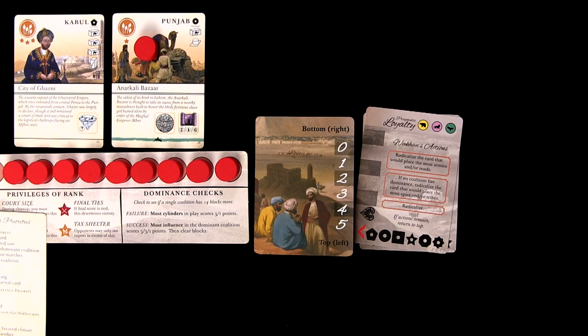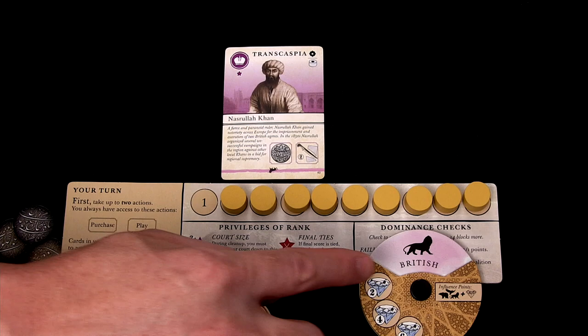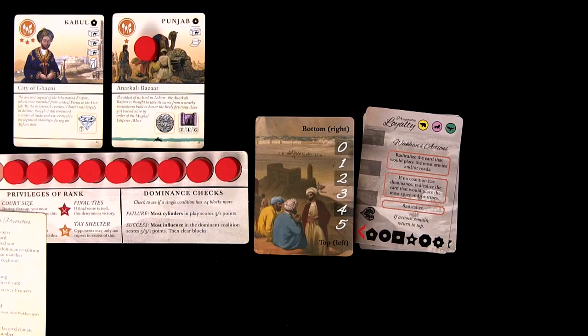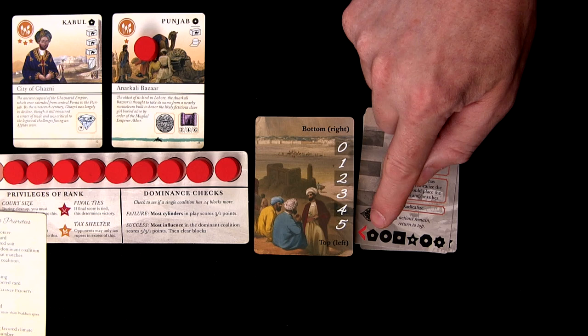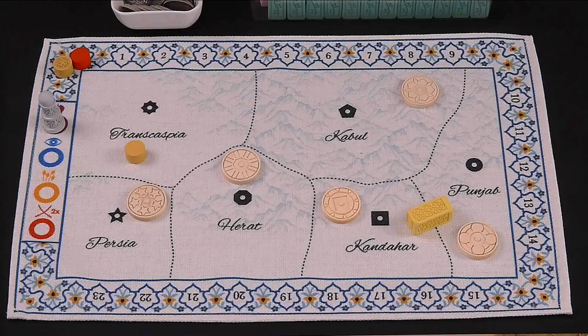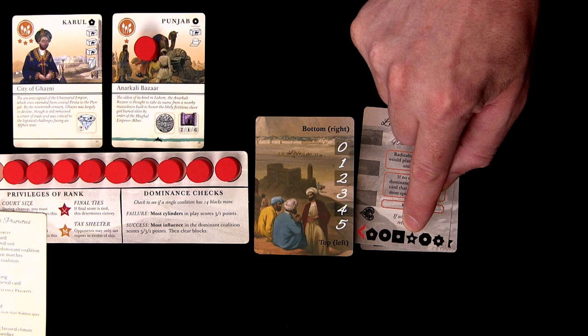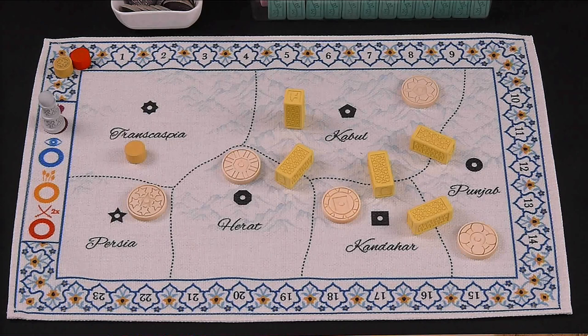For example, I need to place three roads from the city of Ghazni and one army. I go to the pragmatic loyalty selector and see the first icon on the left is Russian. Since I'm loyal to British, the Wakhan places Russian blocks. Going to the region selector, the first road goes between Kabul and Punjab (circle symbol), the next between Kabul and Kandahar, then skipping Persia since it doesn't border Kabul, placing the third road between Herat and Kabul. Then I place one army on Kabul, making Russia the dominant coalition.